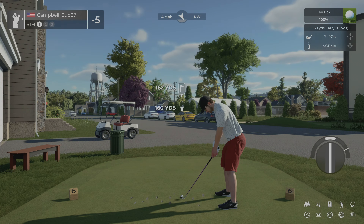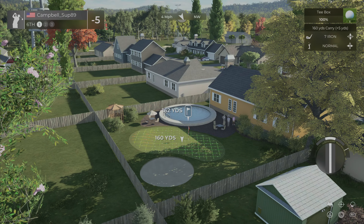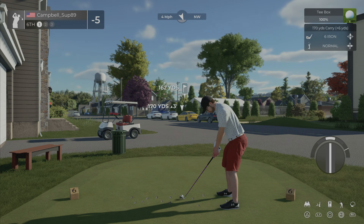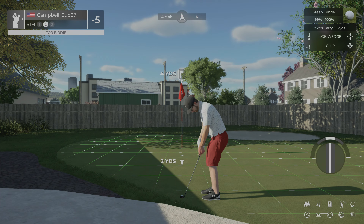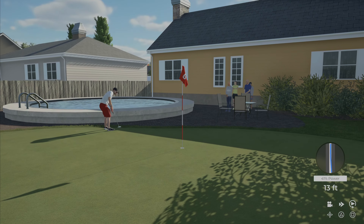Here we are on the sixth hole, another par three, a little bit longer — 162 yards into the wind and it's in someone's backyard. This is going to be a tough shot. I wonder if I could hit a nice high six iron just to play it safe — the wind might take just enough off of it. Looks like I'm aiming at someone's pool. We're on the fringe — we're going to be putting obviously, because it's a rather straightforward putt. In for birdie — six under through six.